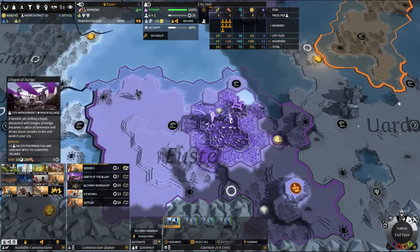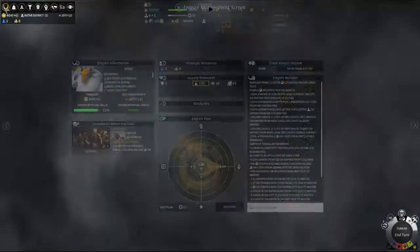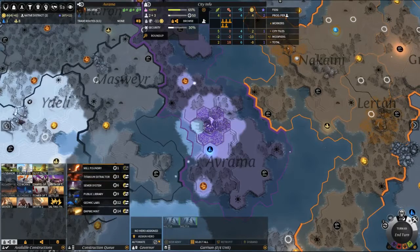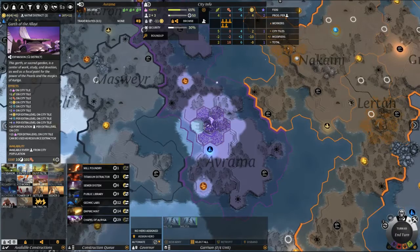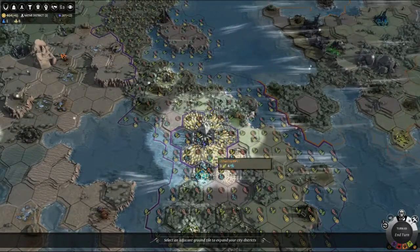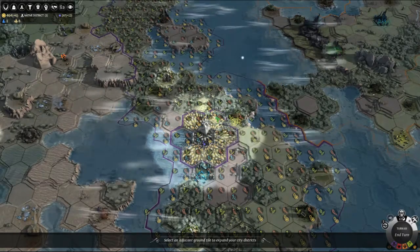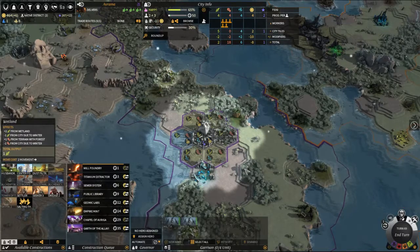Chapel of the ally in a minor village — plus one population per rebuilt village. We've only got the one in our core one, and I believe it's the Delvers. There's not any immediate problem in putting that in; however, I do think that chapel will give us three extra pop here, so that'll be very useful. We will put up our first expansion over here. We want more sea tiles — three food, seven food, seven food, seven food, two production, one science. So you'll get on and build that as you make your way through.